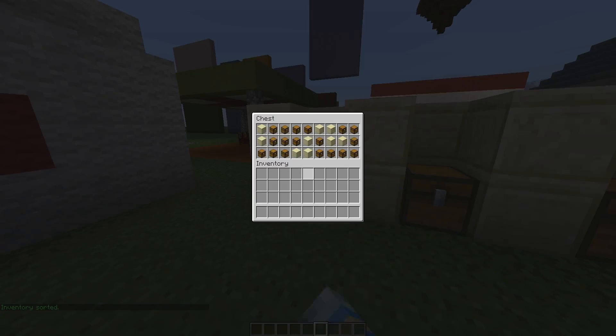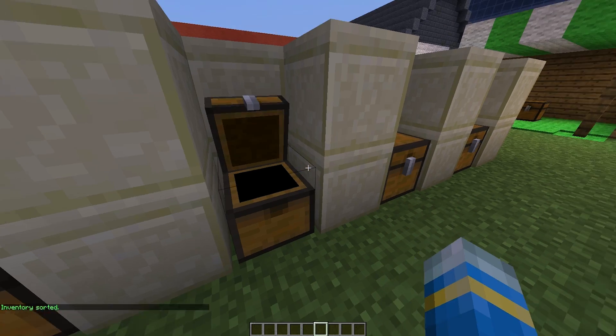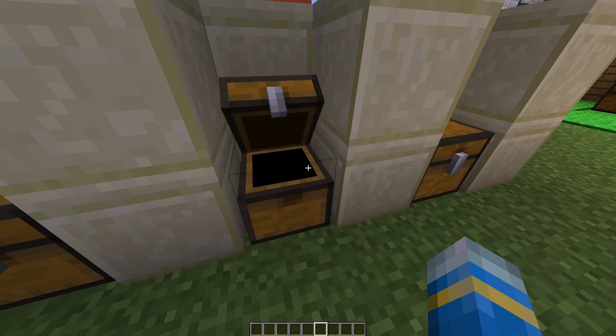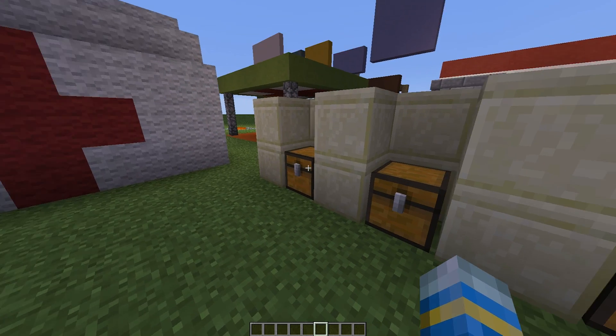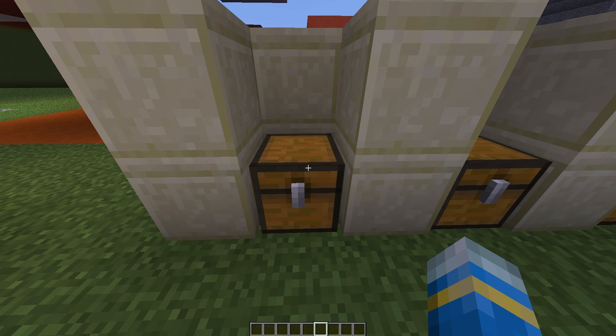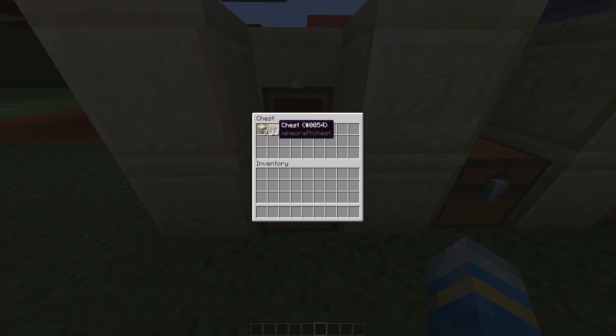Next we can move on to chests. I have a selection of messy chests here with lots of different items, and it would take a long time to sort them out. What we can do is look at the chest and do the command /clean chest — very straightforward — and that will sort it out into two nice stacks.